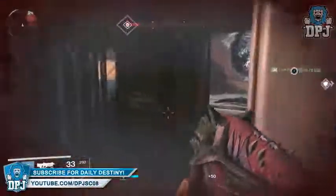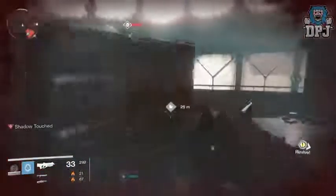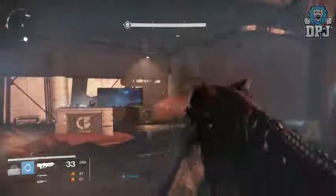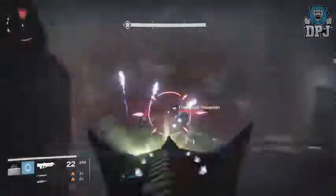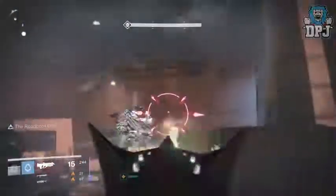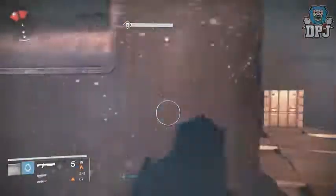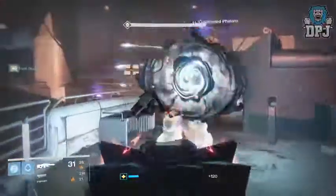Next up, sniper rifles. There are a few changes coming to snipers. First, changes to three scopes and a change to zoom distance which will push the zoom out — basically you'll see further. This is to make it more difficult to use them at closer ranges. The three scopes affected are the Long View, the Ambush, and the Short Gaze — the three close-range scopes. They've also added two frames of zoom time when aiming from hip to full scope. Snapshot has been changed from a 30% increase to zoom time down to 20%. Stability has also been reduced across the board on all snipers, making it harder to two-shot kill.